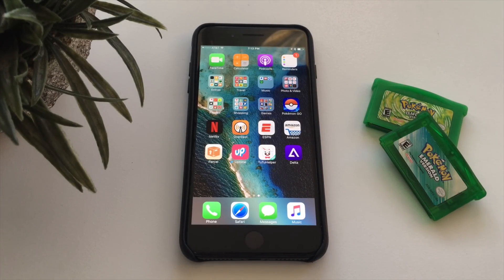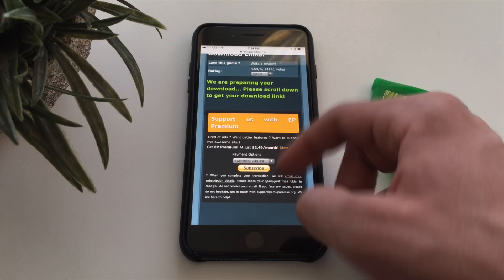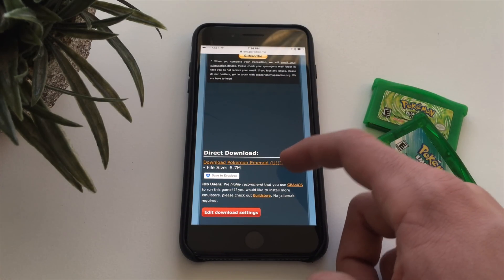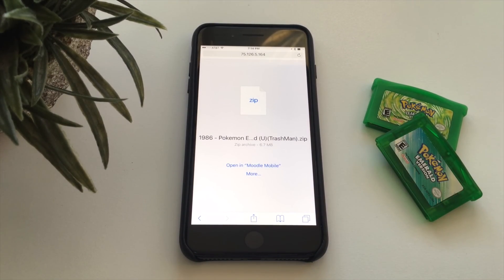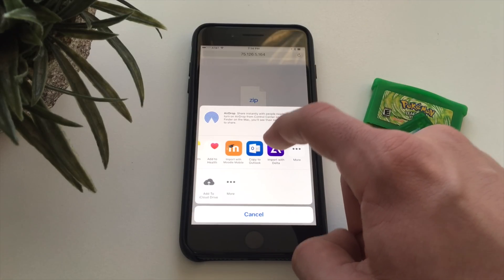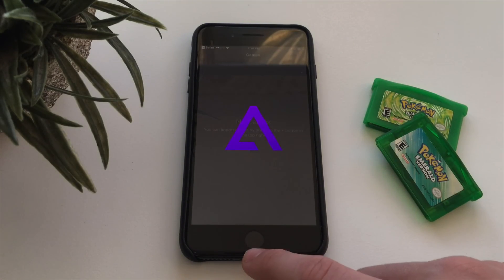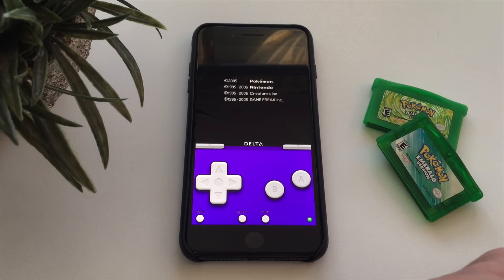What you want to do is download a ROM from Safari. Go to a website to download the emulator file — make sure you actually own the game in real life. I'm downloading Pokemon Emerald, as you can see right here. Then tap 'More' and open it in Delta, which will import the game into Delta and allow you to play it.